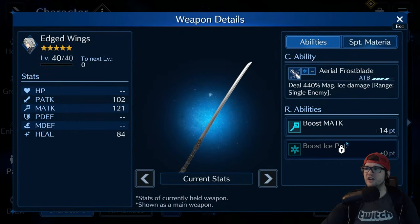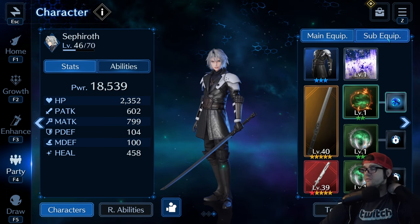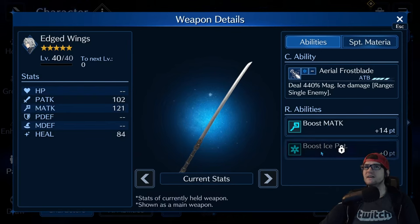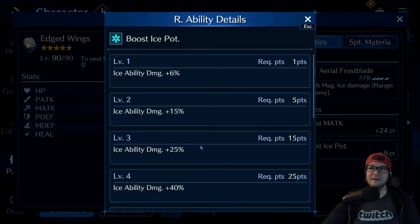In order to unlock Boost Ice Potency, you have to get that weapon to level 60. I actually don't even have a level 60 weapon on this account yet, because level 60 is where your weapons really start to get good. If I get this thing just to level 60, I'm going to get some Boost Ice Potency — it probably starts off at 6. So at 6 in my main hand, that gives me an additional 15% to ice damage.